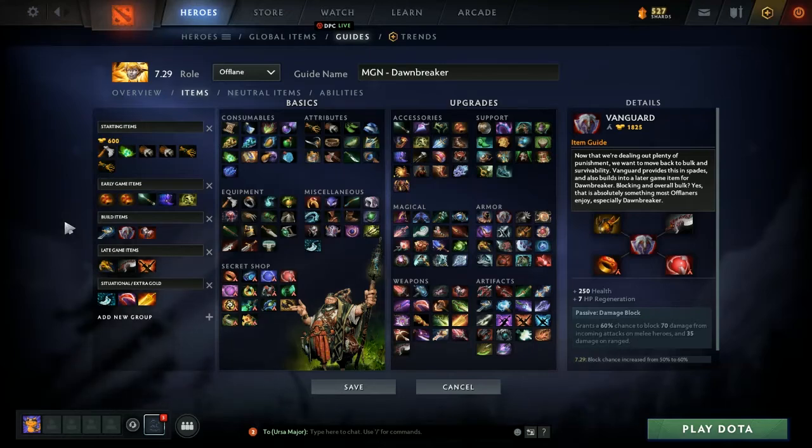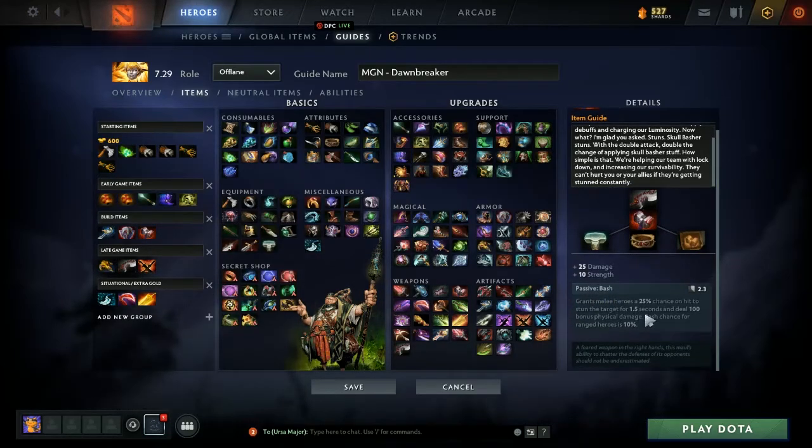The next item is Skull Basher, which we've already spoken about. It gives you stats you like as a Strength hero — more bulk and more damage — but what we're really here for is the passive bash. It grants you a 25% chance to stun on each hit. That helps you lock down and interrupt. It's just really annoying to play against a hero who is Skull Bashing you consistently. With our Echo Saber we're getting double the chance because we're hitting them twice on a cooldown. Grab Skull Basher and you become a really annoying offlaner, and as an offlaner that's what you want to be.